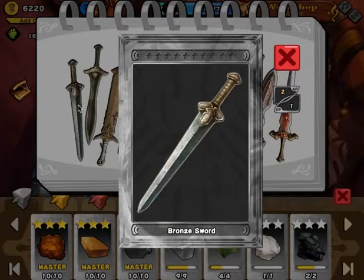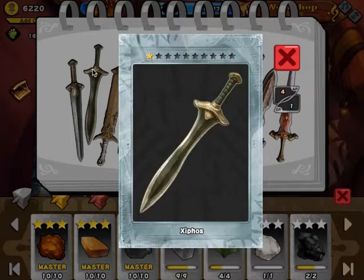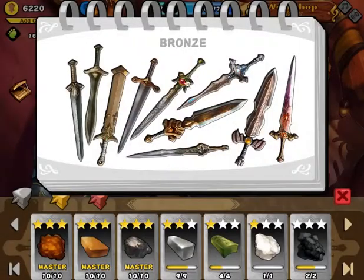This is the bronze section for Sword Quest. Your original sword would be the bronze sword, then it goes to — I'm never gonna try pronouncing it because I ain't gonna get it right. But yes, these three swords are ones you should just save and sell, or weaponize if needed for lower levels.